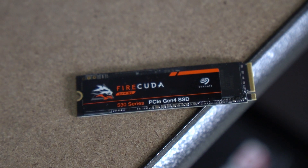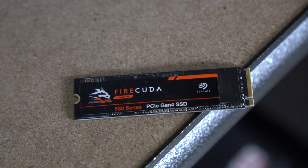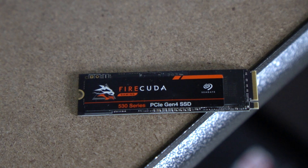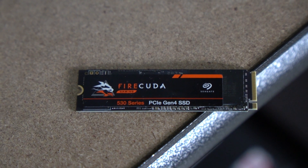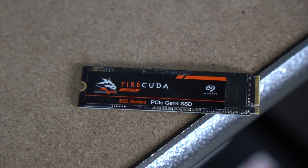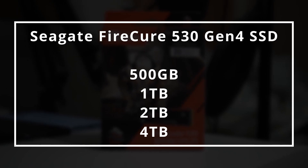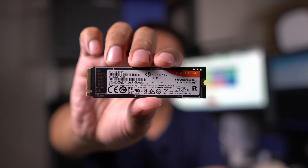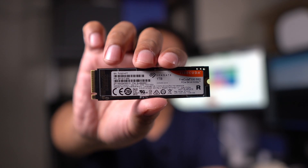The FireCuda 530 SSD comes in a black PCB with stickers on both sides. For the one that we are reviewing right now, unfortunately we do not have the included heatsink, so I've used a third-party heatsink for my PlayStation 5. The SSD comes in 500GB, 1TB, 2TB, and 4TB options. The one that we're reviewing comes in 1TB, and I think that's already enough considering that I only play selected games.